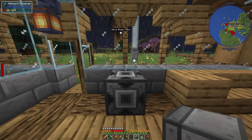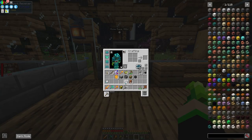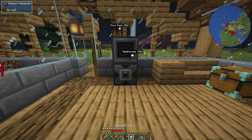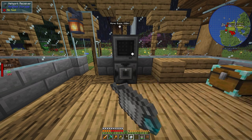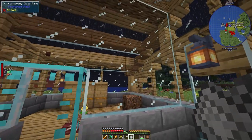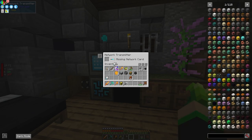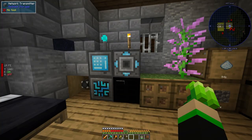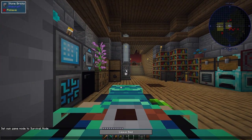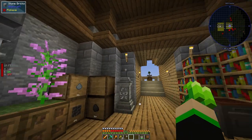We're putting the crafting grid right on top of the receiver. As you can see there's no power — and you don't need anything to power this. All you need is to register the network card. Take the network card, right-click the receiver with it, and you'll see that it's now linked. Then put that linked network card into the network transmitter — you can see it shows it's 81 blocks away.